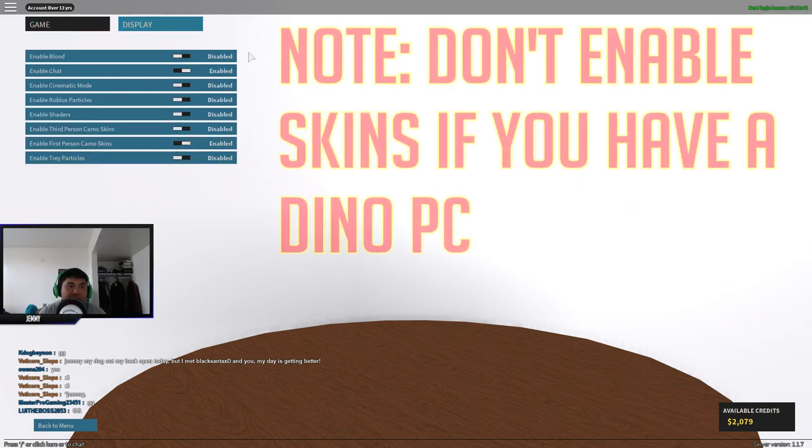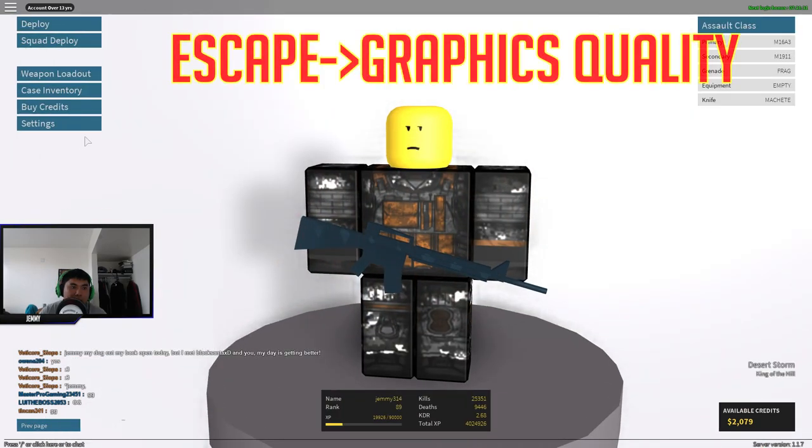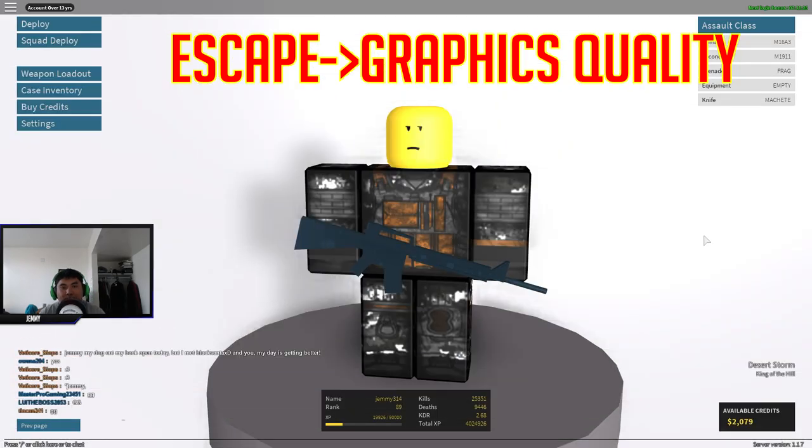I found those to be the optimal settings. You can disable everything, but you can also keep chat enabled and first person if you like that. Whether to keep first person skins on really depends on you — I would personally turn them off if you lag. After that, just press escape, go to your settings, and drop the graphics all the way down or adjust it until you get more FPS. But other than that, we're going to go into the next step.